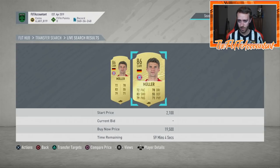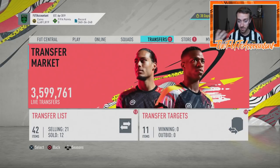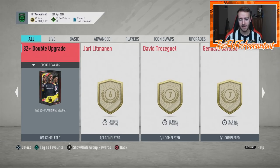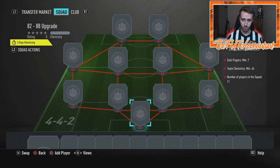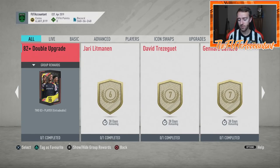If you see an icon SBC this week, don't be surprised — the 82-to-88 is usually out when we have icon upgrade SBCs. To be honest though, if you're doing the 82-to-88 upgrade you're getting a lot of 82s, 83s, maybe a couple 84s. Technically you can get TOTS cards from this. If you want to give it a shot, put in seven gold players using non-rare golds and non-rare bronzes to complete the squad, then chuck the 82s and 83s you get into the 82 double upgrade.